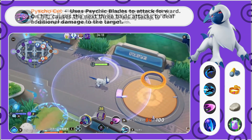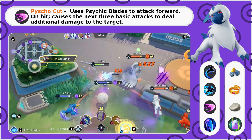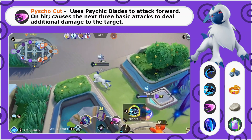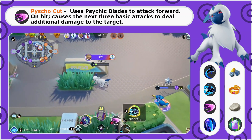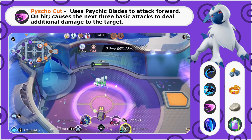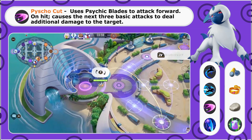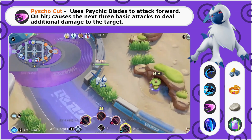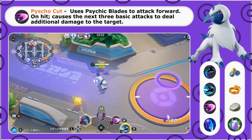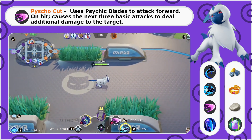At level seven, we pick up Psycho Cut. Psycho Cut uses psychic blades to attack in front of you, and if you land a hit, it deals damage as well as boosts your next three basic attacks against that target. So if you have the crit rate boost from Night Slash, those next three basic attacks are usually going to be enough to finish off any enemy as long as they're not too far ahead.